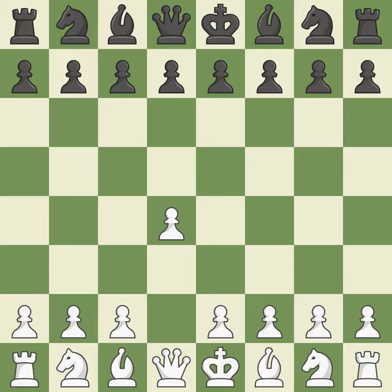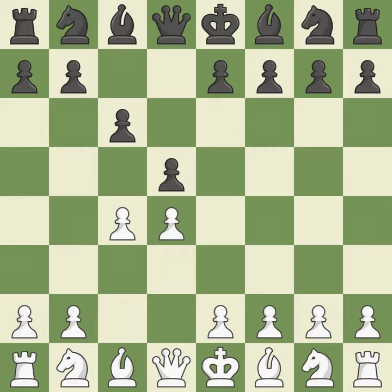Opening with the queen's pawn, the move d5 establishes control over the e4 square, frees up the light-squared bishop, and builds a presence in the center. A wing pawn is available in the queen's gambit to attack the center and divert Black's attention away from the e4 square. The d5 pawn is supported by c6 in the Slav defense.